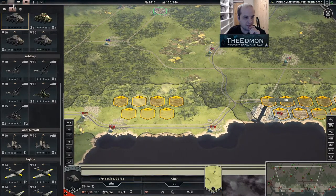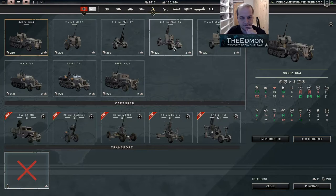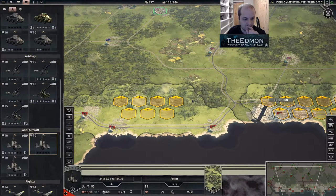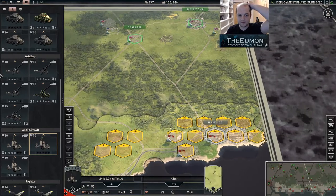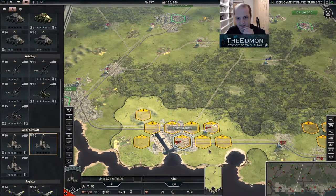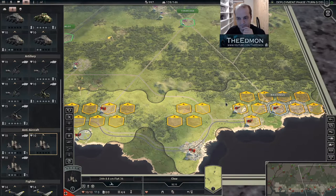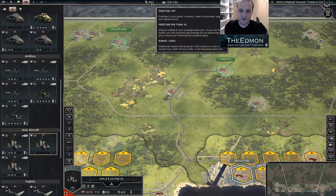I presume I'm going to need another anti-aircraft gun. I'm not even going to buy a transport for it because, look at this map — why would you need a transport? This is probably the main hub of the fighting so I should deploy my tanks and best anti-aircraft here. 92 prestige per turn — sweet.